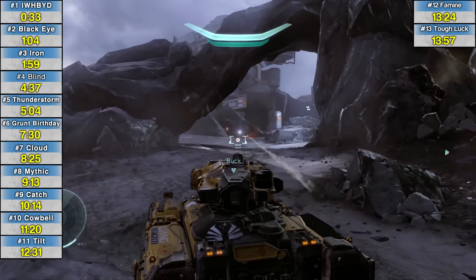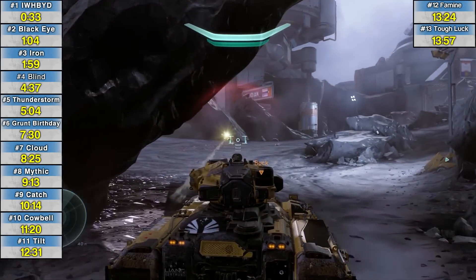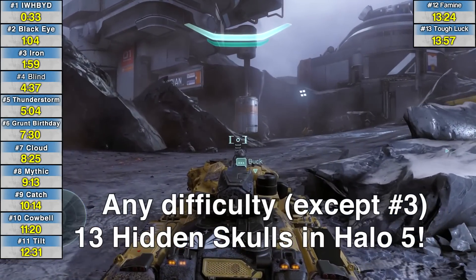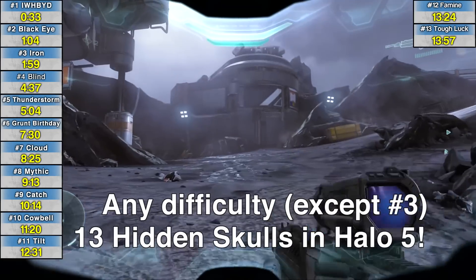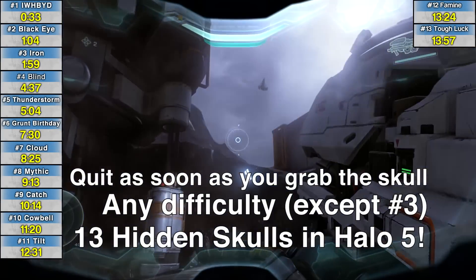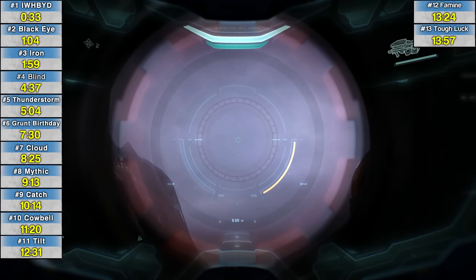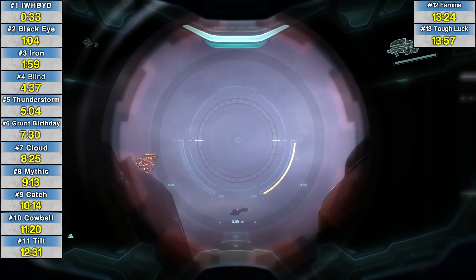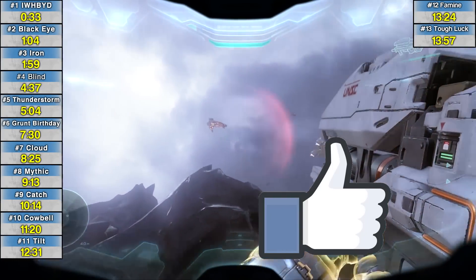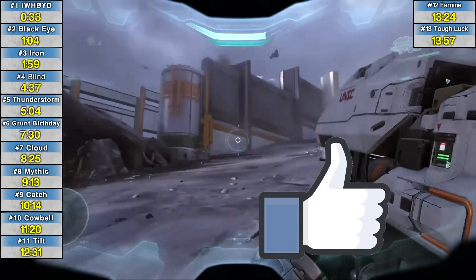Greetings everybody, Chantar here and this is my channel Wikigameguides. In this video I'm going to show you how to find all 13 skulls in Halo 5. You can pick them up on any difficulty except for mission 3, which I will point out later, so play on easy. As soon as you get the skull you can quit and it's saved. There are two achievements: Gravelord for 40 gamerscore when you find every skull, and Gravedigger for 10 points when you find the first skull. Please give this video a like if it helps you out. So let's get to the skull locations.